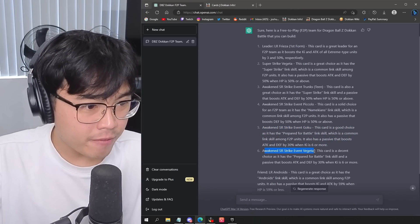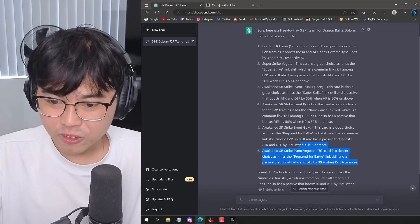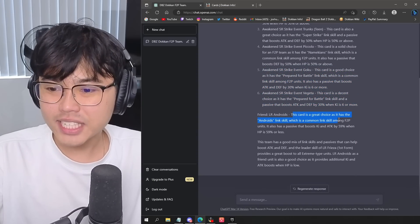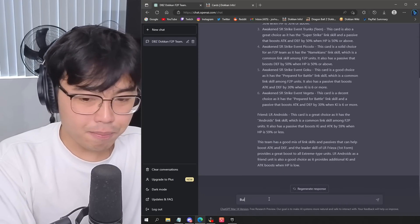And Awaken SR Strike Event Vegeta - again, another one with the exact same description, but just Goku and Vegeta swapped. No idea what they're talking about. The first four I can get around. Ella Androids as the friend leader. Okay, it is something, I guess. Let's ask it a better question.